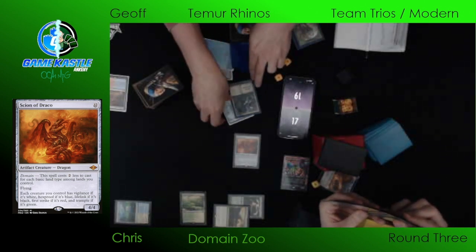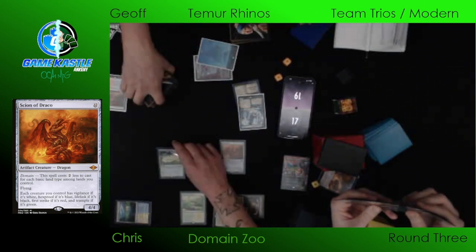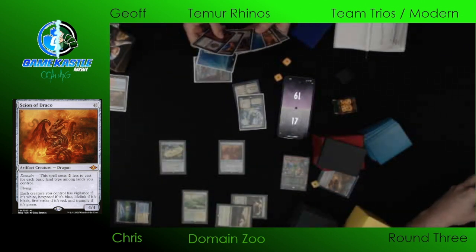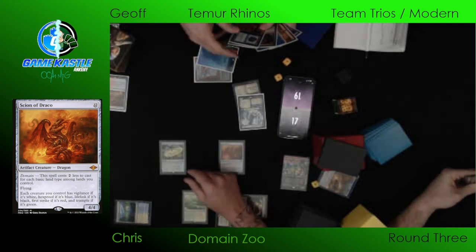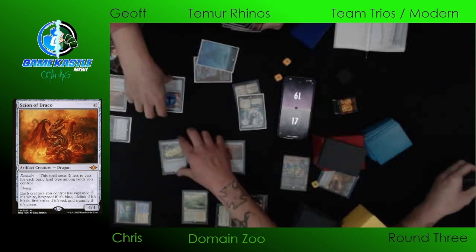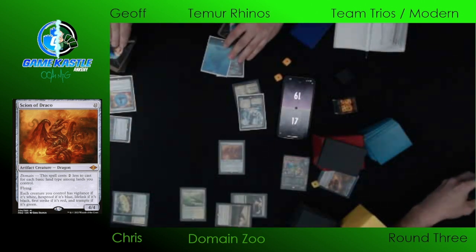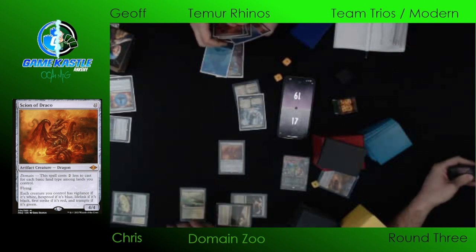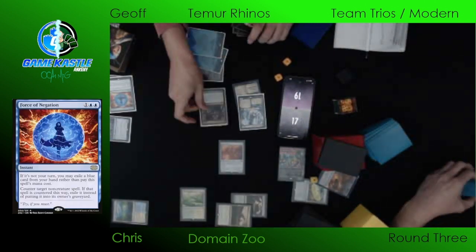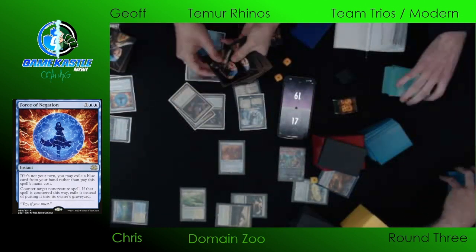We see an Engineered Explosives for zero coming down on Chris's side — smart, you get to just take out all the Rhinos, daring Jeff to overcommit. And the Force of Negation — it is met with a Force of Negation from Jeff. The Scion is still a good threat, notably not dependent on Domain. We've got the Shardless Agent coming down, getting two Force-worthy spells.